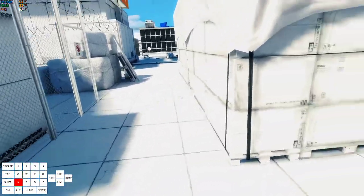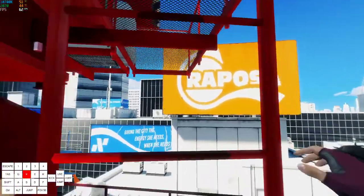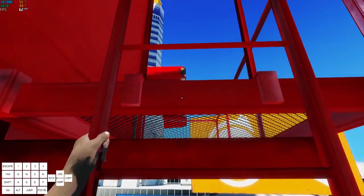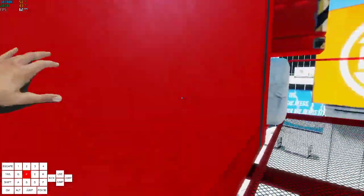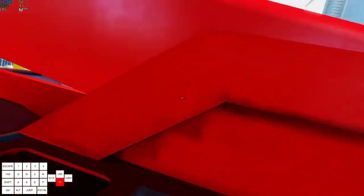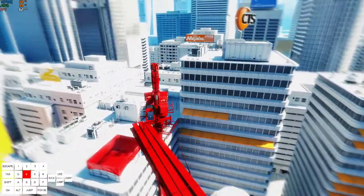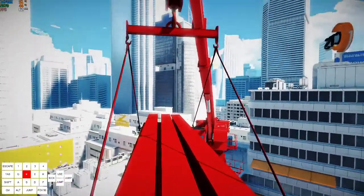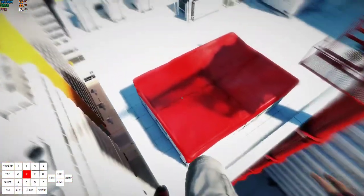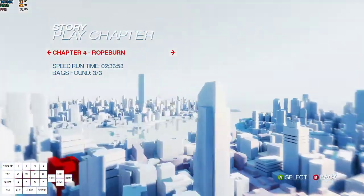You just want to do a wall run quick turn here, then coil up onto this, and then coil onto this again. Then look to the left and jump — make sure you coil — and then just climb up again over the crane. You can either jump off the end like usual, or save a bit of time by just running off the corner. Yeah, that's chapter three. Now we're on to chapter four.